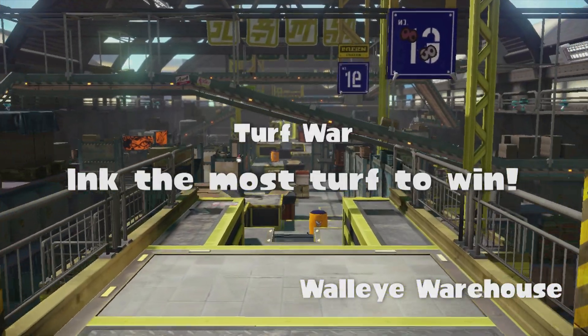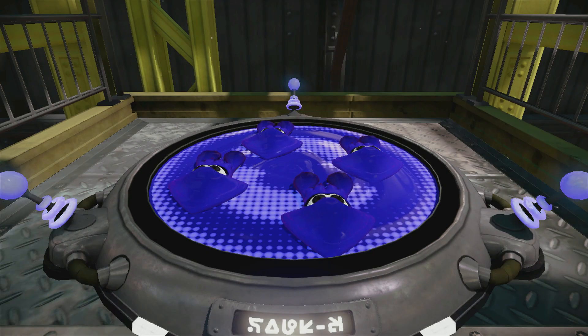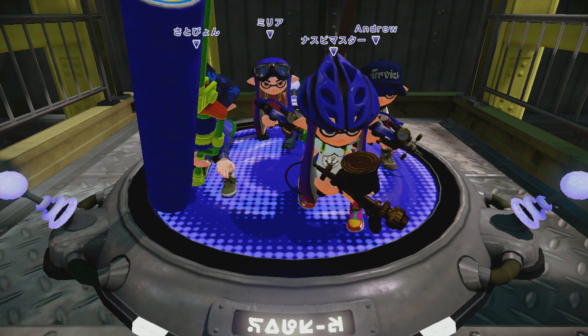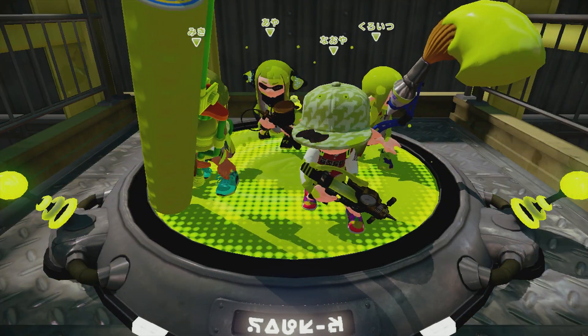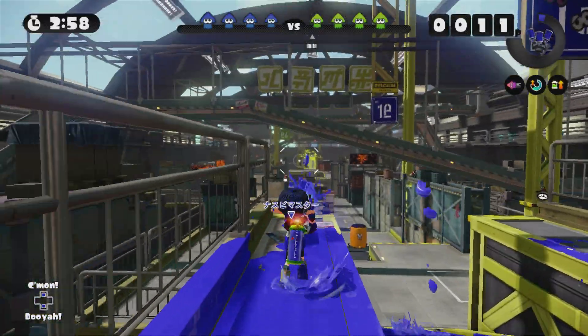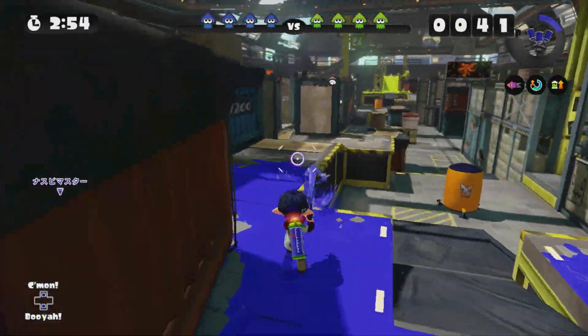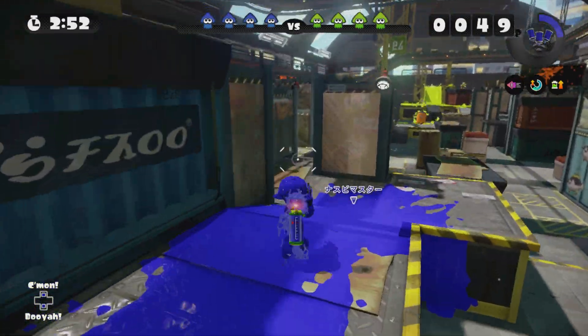Hey, what's up guys, it's Combo here. Today I'm going to be bringing you guys some more Splatoon gameplay. We have another new weapon — it's called a Splash-o-matic. It supposedly shoots really fast. Looks like a few teammates are using that as well. We got a roller dude on my team and this is the gun here, the Splash-o-matic — it's known for its rapid fire.